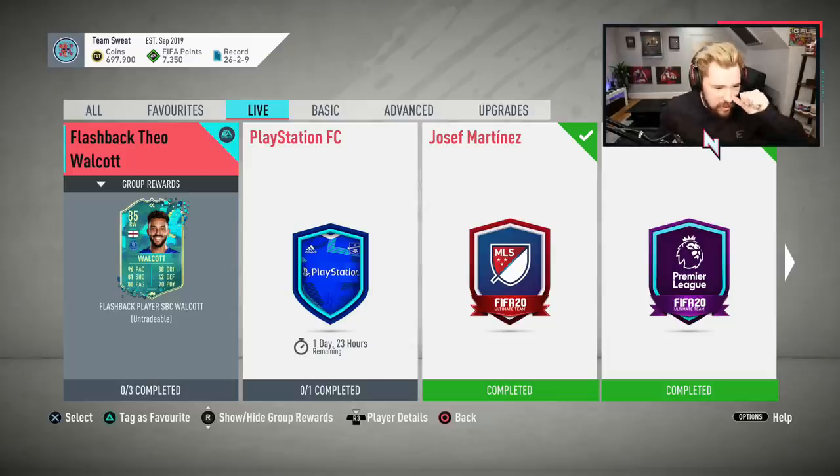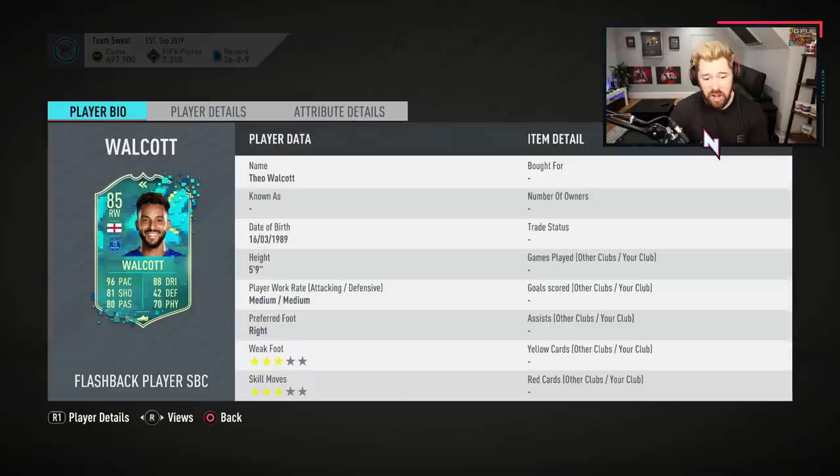What's up guys, Nepenthes here and welcome back to the first ever flashback of FIFA 20. The new card design that was leaked is real — it looks pretty nuts. It is 85 Theo Walcott, which if I remember is actually his Arsenal card from FIFA 17 FUT Champions, or like the inform from FIFA 17. I had this as one of my rewards from a FUT Champions week. So flashback Theo Walcott is there in store. Let's have a look at the card now.